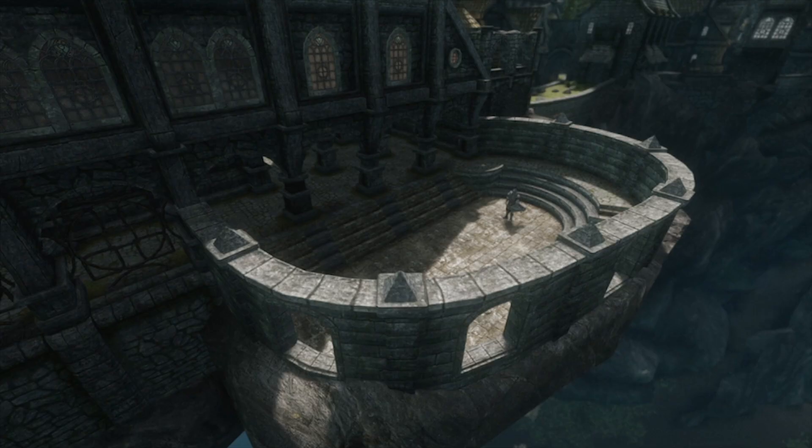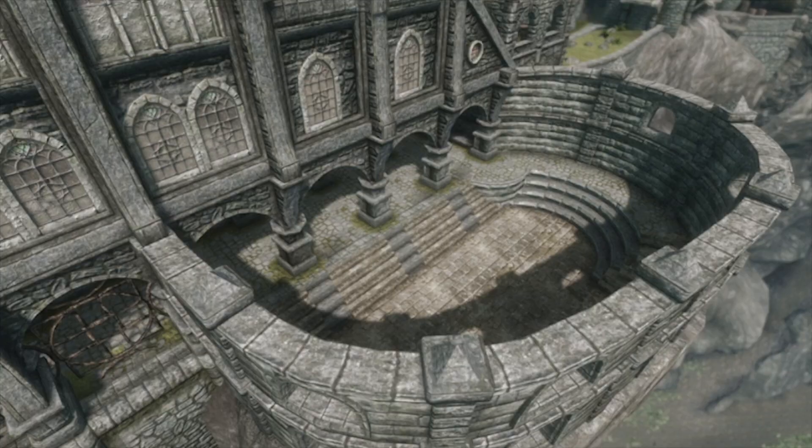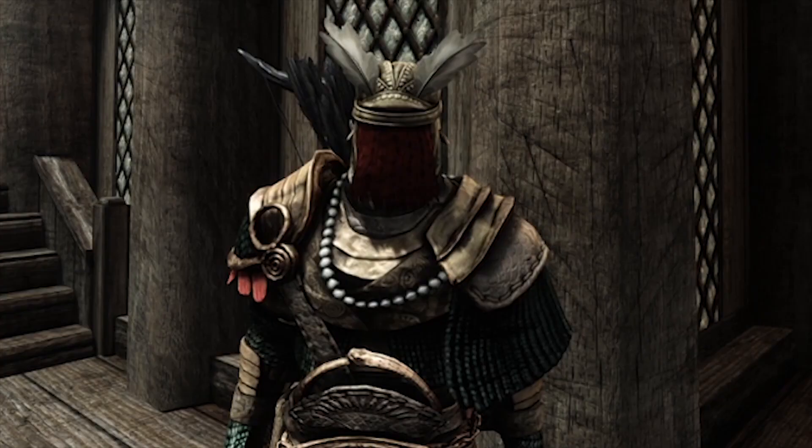Next one, something very small: Improved Theater. This is how the theater used to look in the Bard College, and this is how it looks right now. It's really nice actually. You will grab the main file and also grab the GK Bard patch because we're using GK Skyrim.